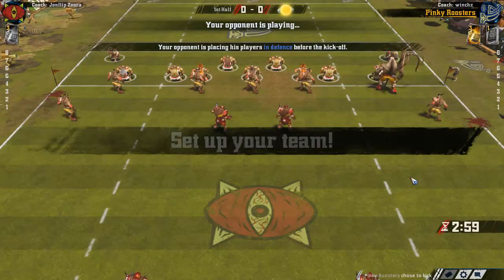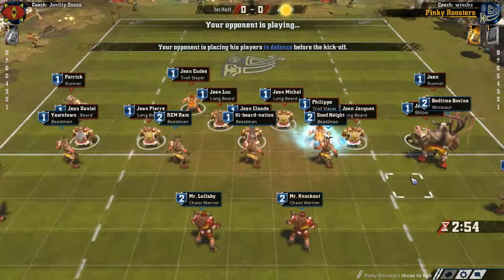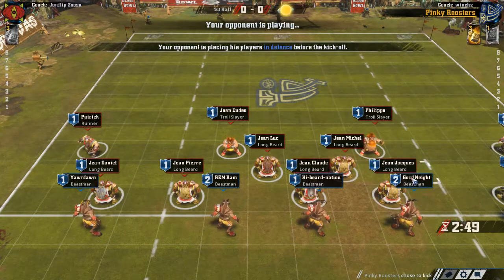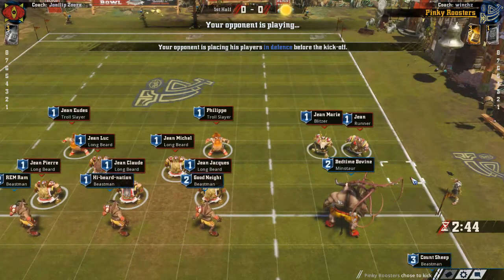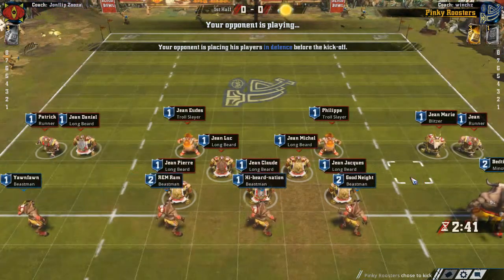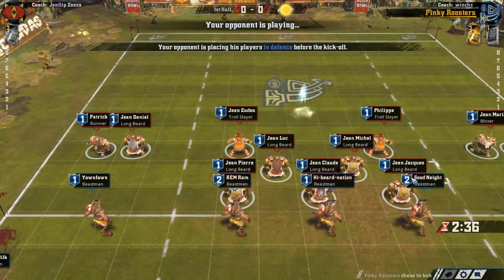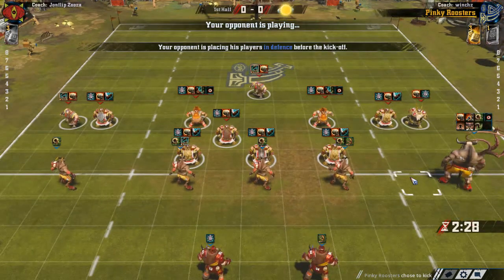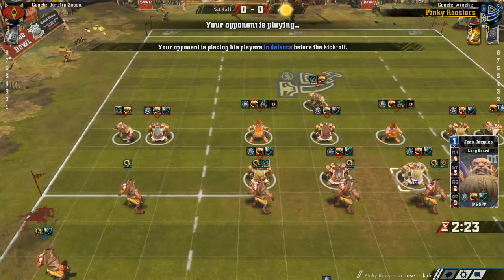Looking at his roster — most of his players seem to be named Sean, with only two exceptions. He has two Troll Slayers with Dauntless — we need to watch out for those. Two Runners, so we can't knock both of them out probably. He has one Blitzer, and the rest are Longbeards with Tackle. Their Tackle is not going to be very useful since we don't have Dodge. However, his abundance of Block is going to be a problem for us.